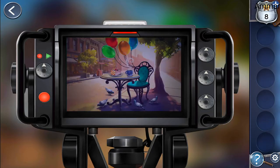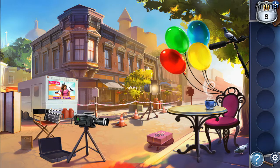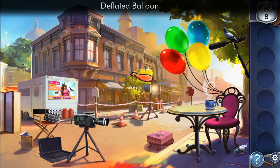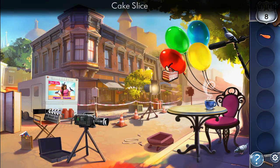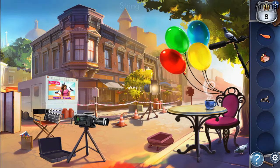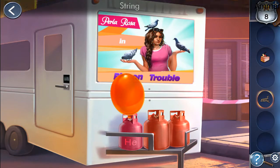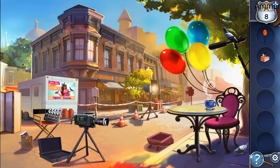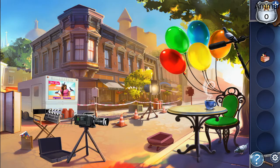Now we need to make this look like this, so we need 3 pigeons and a balloon and a cake. In this pack there's the balloon and the cake. Take the ribbon, now let's fill the balloon up, use the ribbon, put it together with these balloons. Now we need to put the cake here.